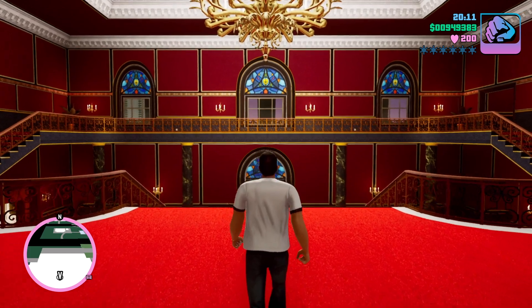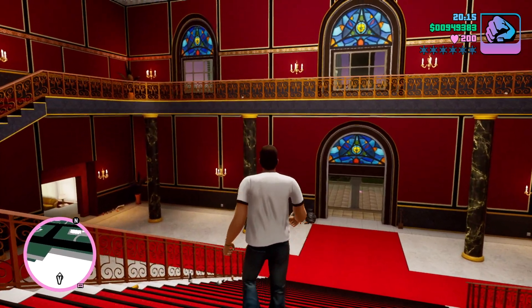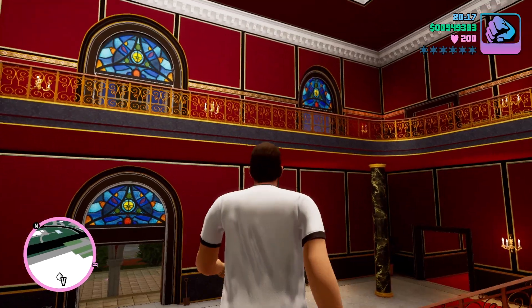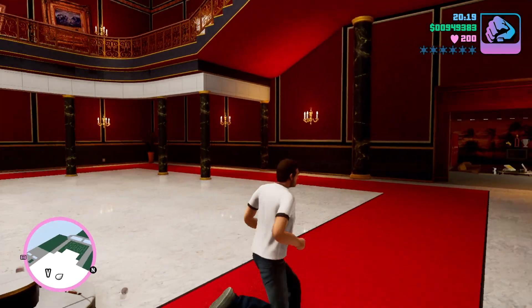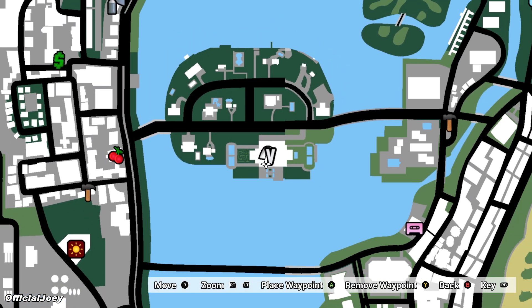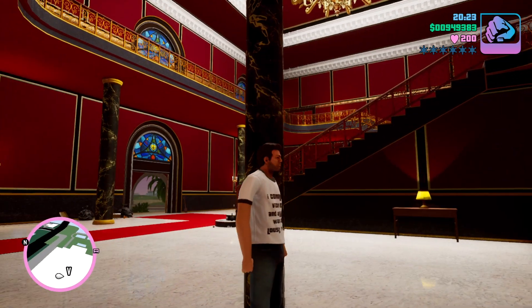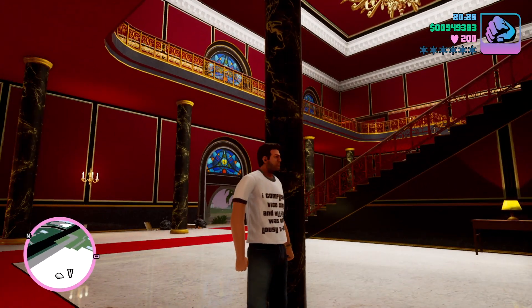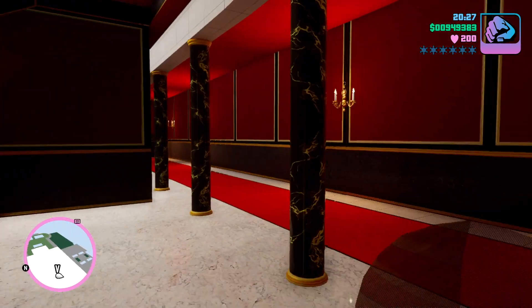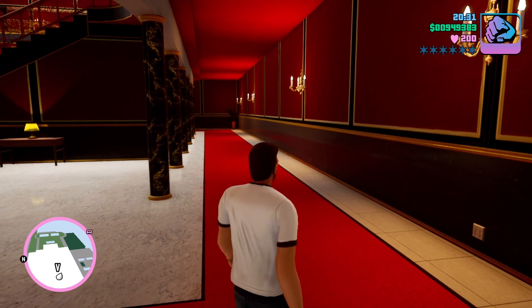Odd and unusual places in Grand Theft Auto Vice City. The first location we're at is the Vasetti Mansion — the Vasetti Estate, I believe it's called — on Starfish Island, right here in the middle of the map. And it's not necessarily the entire mansion, although it is odd and unusual. The place we're focusing on is behind this staircase.